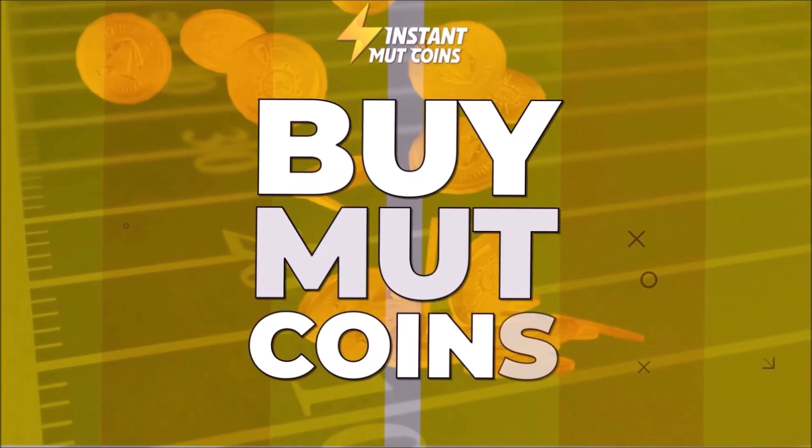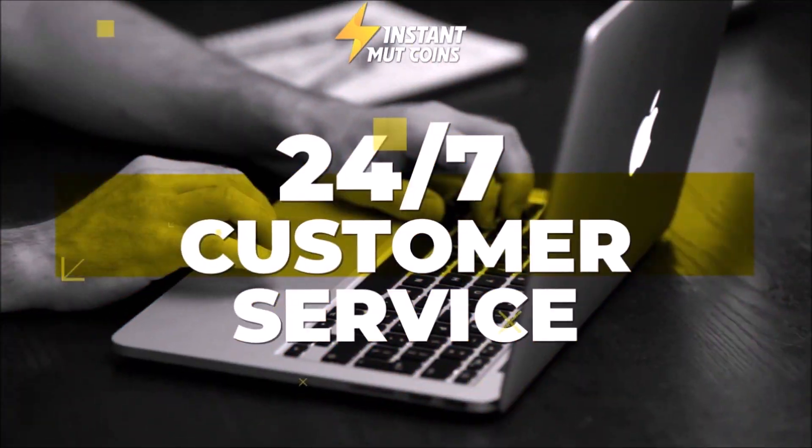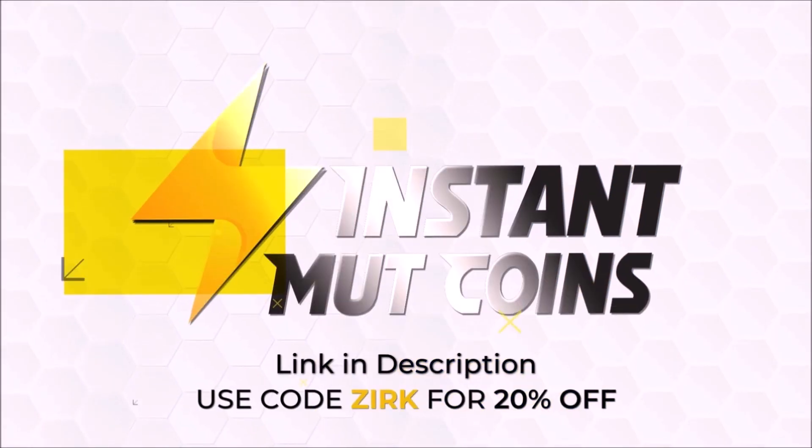Need some coins for that God Squad you've always wanted? For fast and cheap coins, check out instantmudcoins.com and use code ZERK for 20% off. Link is in the description.